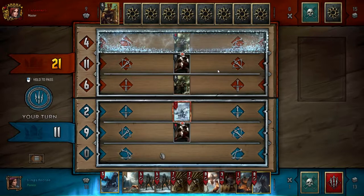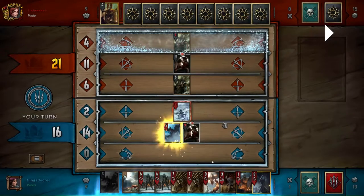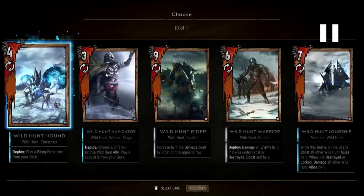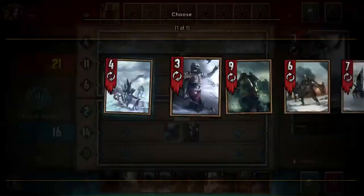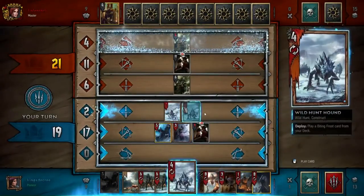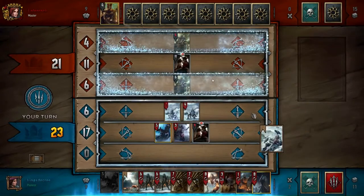Next time he plays two or three spies, it'll be like 30 strength, and obviously I can't play into that and I lose my advantage. So I need to kill these guys as soon as possible and also get my tempo up. I'm going to be playing Aerdin here and making sure to pick the Navigator, because Navigator not only provides additional strength but will thin out my deck and take out a Wild Hunt Hound and a weather.